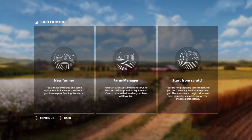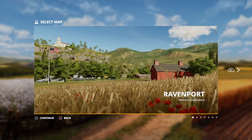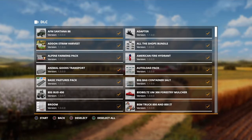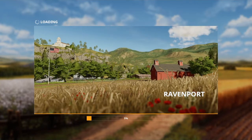Also, starting from scratch is similar to Farm Manager, but you have zero money and nothing. So I recommend you to start on New Farmer. And when you start the game, you only have two maps: Ravenport and Felsbrunn. I recommend you to start on Ravenport. I have a whole lot of mods but I'm going to deselect everybody and start the game. So that's tip number one.